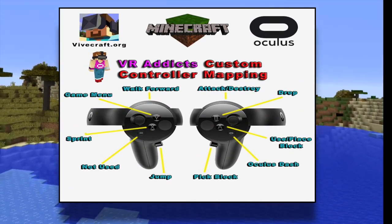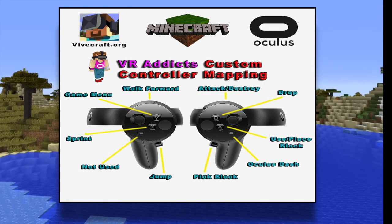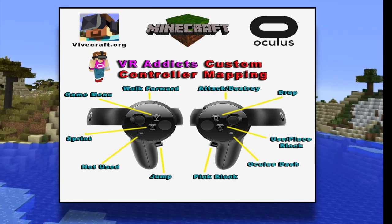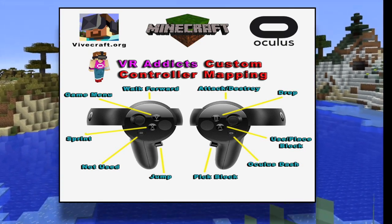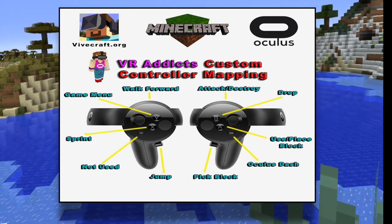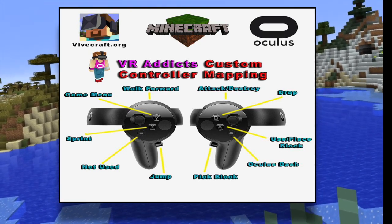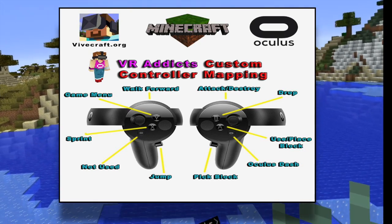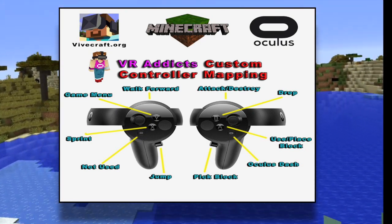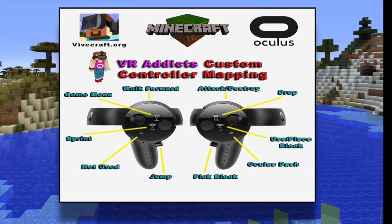Okay, so as you can see from the diagram I've got here, I've got all the different buttons that are on the Oculus Touch controllers customized for doing different things to match the Minecraft standard controls. When you see walk forward and attack/destroy, that's on the little trigger button on the front of your controller. The jump button is the squeeze button, and then you've got your A, B and your X, Y buttons.